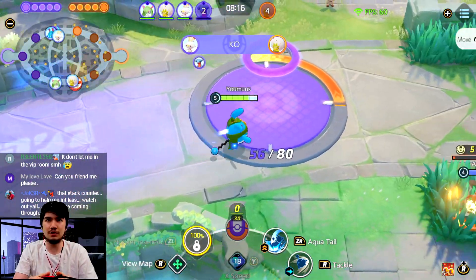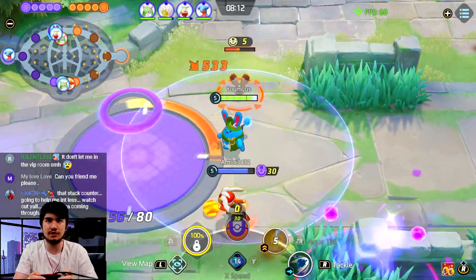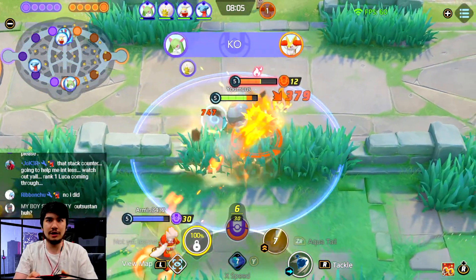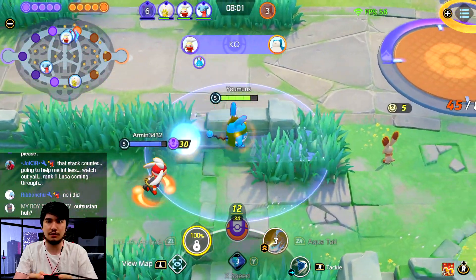I do be uniting pretty aggressively sometimes — especially in solo queue. Sometimes I just see a juicy unite and I unite. My bad if I use the wrong unite. I couldn't unite Ray because I just instantly got picked up, and even if I did unite, Slowbro would have grabbed me probably.